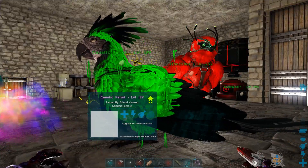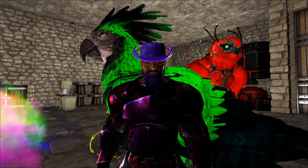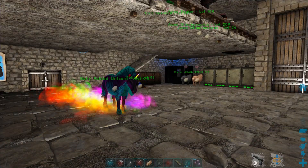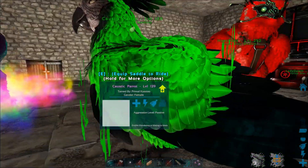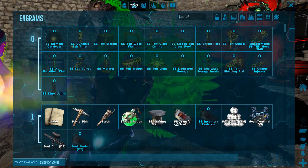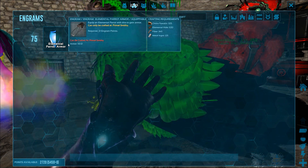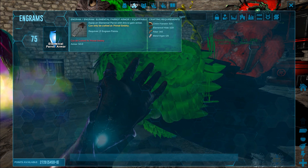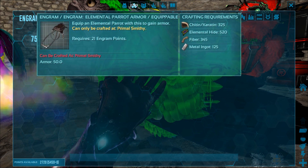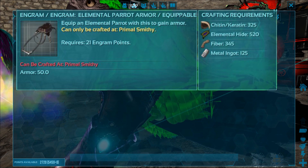Alright guys, Kazoo71 here on my Primal Fear server. Last time I showed you guys not to eat the rainbow poop, and in one of the earlier episodes I tamed this caustic parrot. I could not find the saddle for it, so I want to show you guys I finally figured out where it is — it's not called a saddle, it's called the Elemental Parrot Armor. That's what you need to ride one of these parrots.